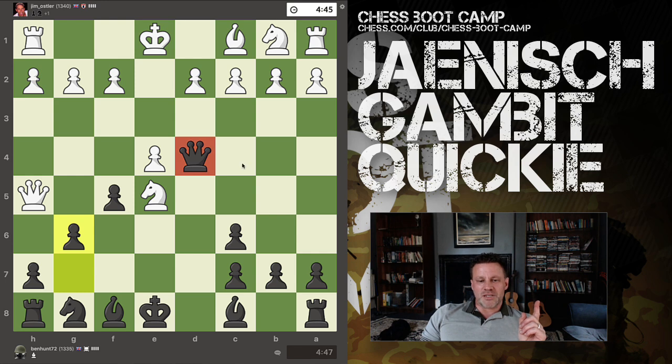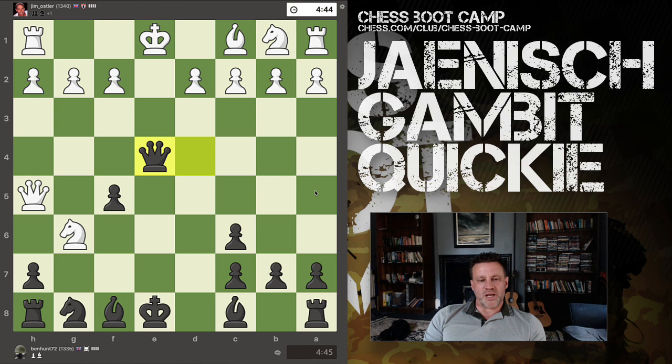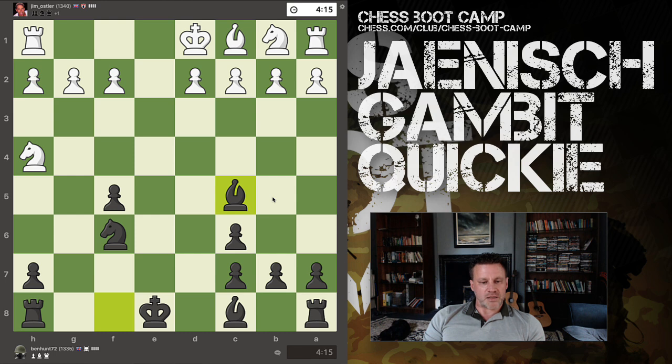Look at where my queen is. I then make a mistake — I capture the pawn with check. Why is this a mistake? The king moves and I bring my knight out to attack the queen. But this was not the best approach for me. The queen retreats and we trade queens and play on. I'll show you this at the end of the game because it's really instructive.